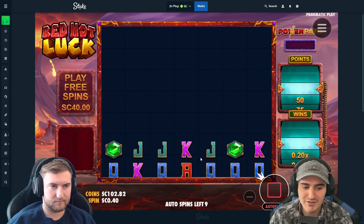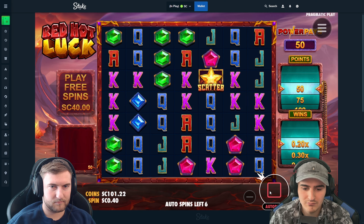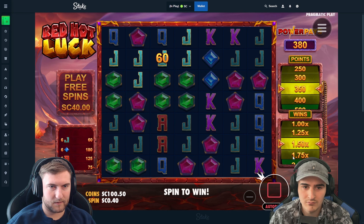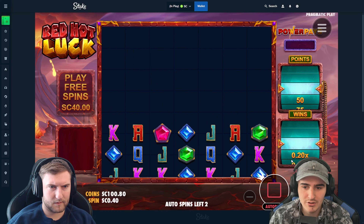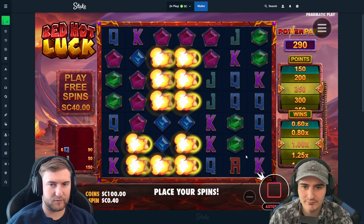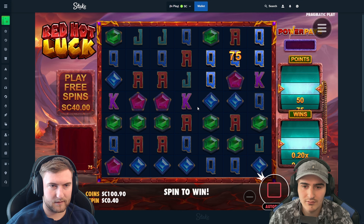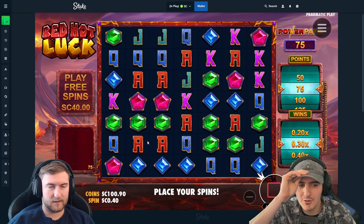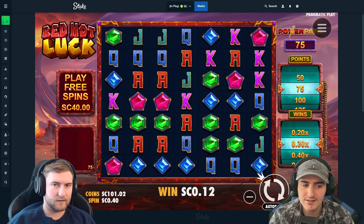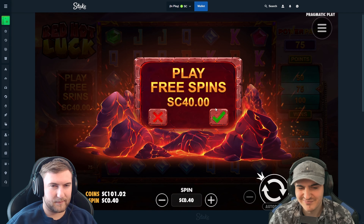Turbo spins just give us nothing. Oh wow — did nothing. I don't really get how the points work. I don't know what it actually adds up to. The bottom multi was a dollar and 30 cents. I think it's based off your bet amount — our spin amount is 40 cents, so I think it multiplies the 40 cents. That's why it's not great until you get up to like a 5x, and that's two dollars.